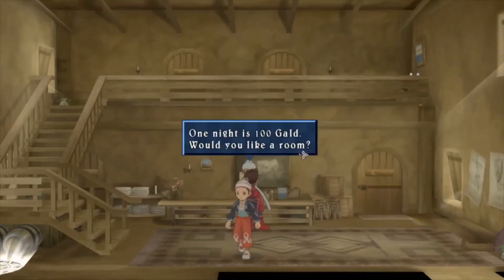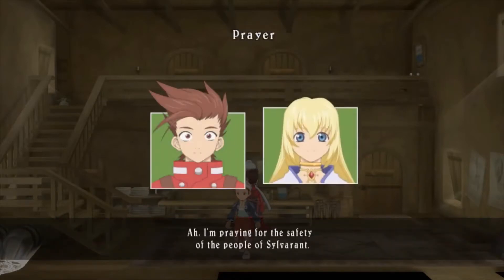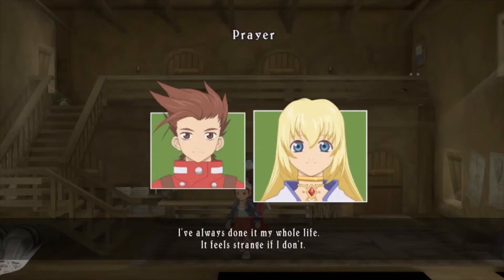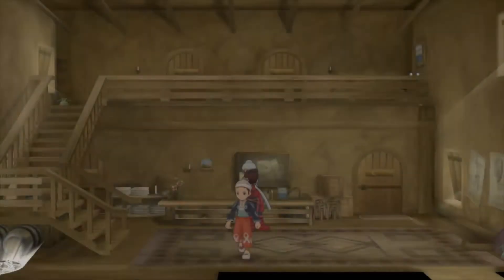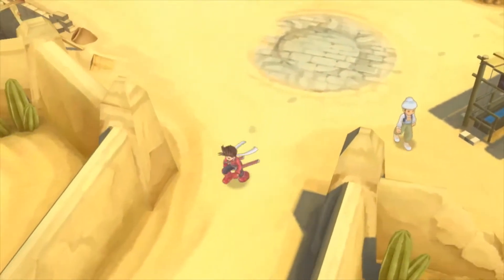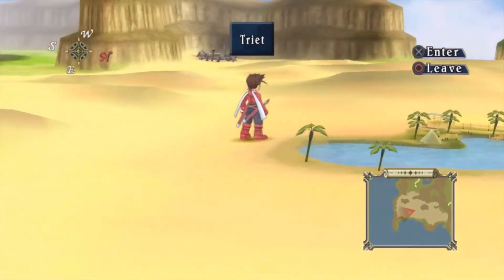I'll probably see that cutscene again — I think every time you sleep at the inn you see that person who comes into Lloyd's room. Colette: 'I'm praying for the safety of the people of Sylvarant. I've always done this my whole life — it feels strange if I don't.' She sure is devoted. You shouldn't expect any less from the Chosen. Colette is basically Yuna — a reskin in some ways. I love both Yuna and Colette. I like Yuna slightly more, but Colette is still a very interesting character.